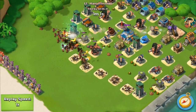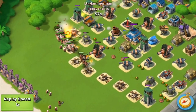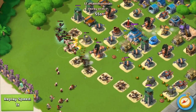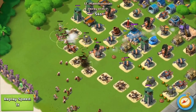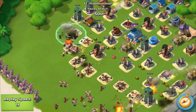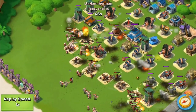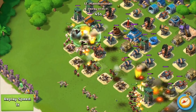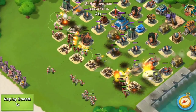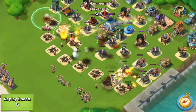I think boom cannons are better because they do shoot faster. I was getting pretty scared when they started coming in — there's a lot of heavies on my base. I think personally the waves should be a little closer together, just so it's harder for people to defend, because it's very easy to defend. His heavies are pretty much dead.